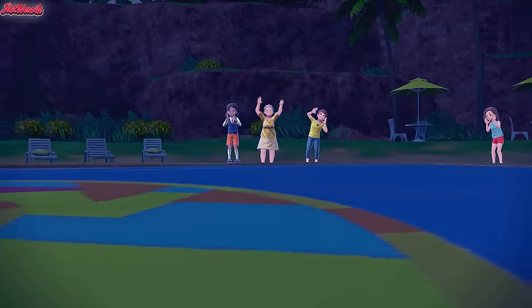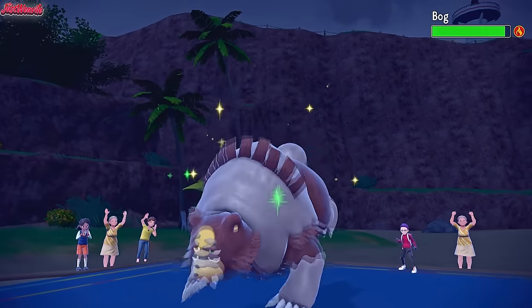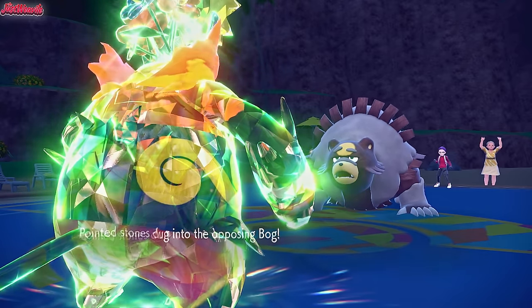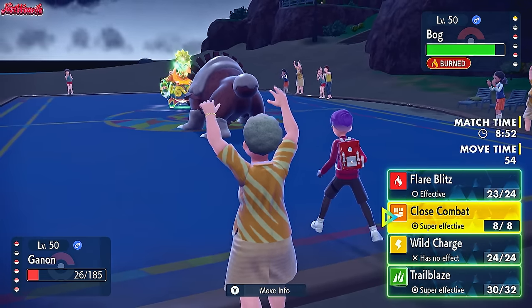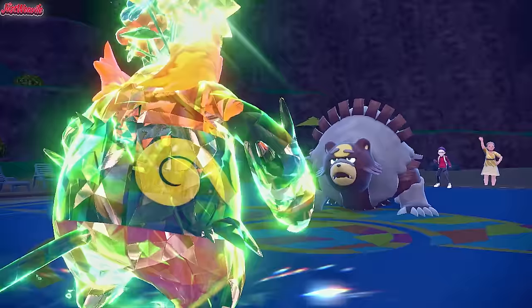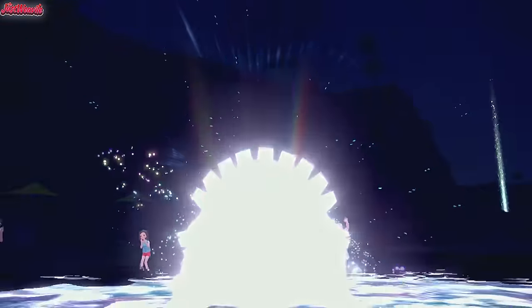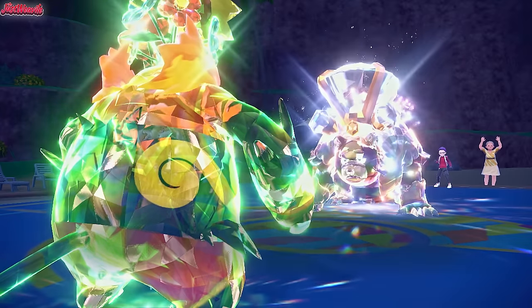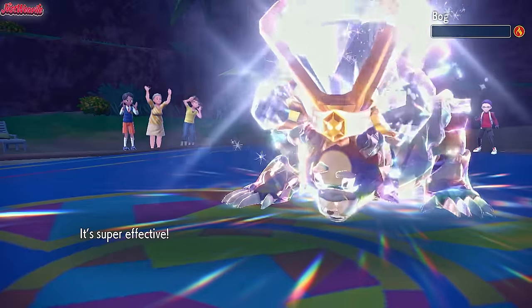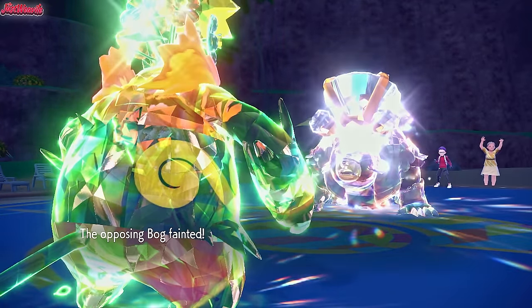Gastrodon goes down — fantastic. Bog comes in — that's the Ursaluna. Unfortunately we lost the Lychee Berry attack boost but we still have Close Combat which can do a lot of damage. These things are normally Tera Normal when they Tera. They do Tera — are they going to be Tera Ghost or something? If they're Tera Ghost they'd stop my Emboar right here. But they're actually Tera Normal, so that's fine. I don't know what they're expecting — maybe they think we're Choice Band — but we're not. We're not going for Trailblaze here. We go for a Close Combat, and that is going to clean KO the Ursaluna from full — wasn't even a crit!